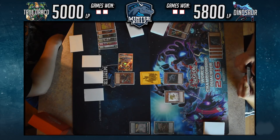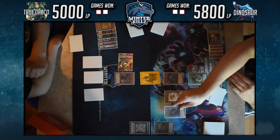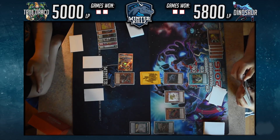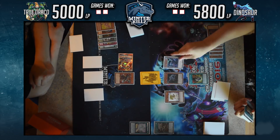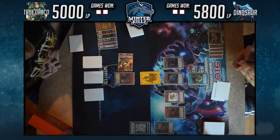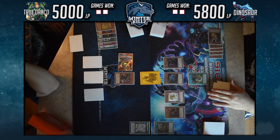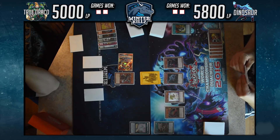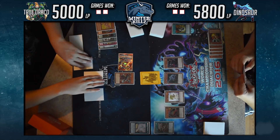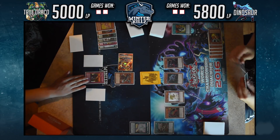He can also summon Coatlas since he didn't use it by sending it to the graveyard. He activates Double Evolution Pill, banishing Droll & Lock Bird and Giant Rex. That Rex doesn't get summoned yet technically — that's why he puts it back in the banish zone — then Coatlas gets summoned, which summons Giant Rex. Now he has the ability to negate a spell or trap once per turn by destroying a monster on his field.